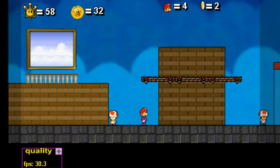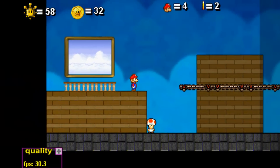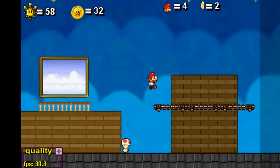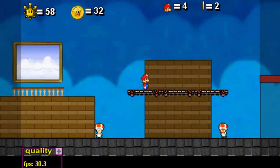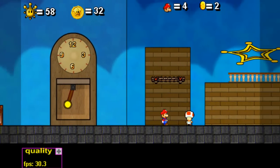Hey everyone, welcome back to ZZPlaysLP of Super Mario 63. In the last part, we got the last two shine sprites of Rainbow Ride, of which the last one we got with Luigi with the 30-second star coin. So now we're going to have to go after more secret shine sprites, because all of the main levels — all of the portraits — are done. We don't have any more of those, so that's kind of a milestone.